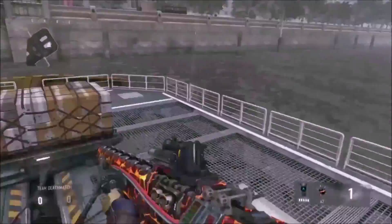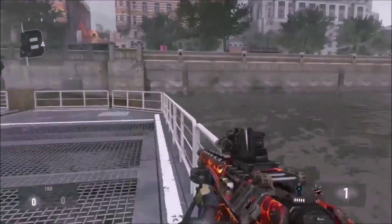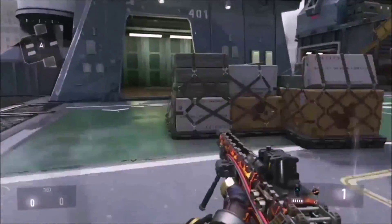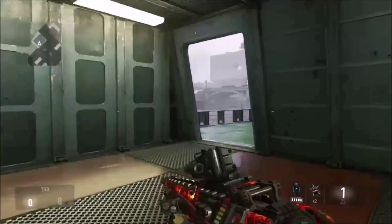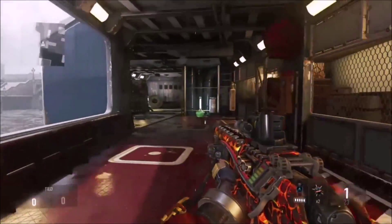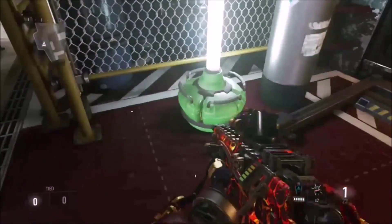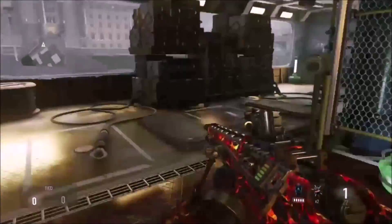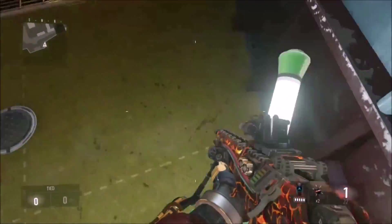We're in the Atlas spawn. You spawn on this little platform right here, and you can come up to the middle. There's a building on the left you can go to, and I'm just going to go left and work my way around. There's these little lantern things you can shoot, and they're on bouncy things because they bounce right back up. I thought that was kind of cool that they added those.